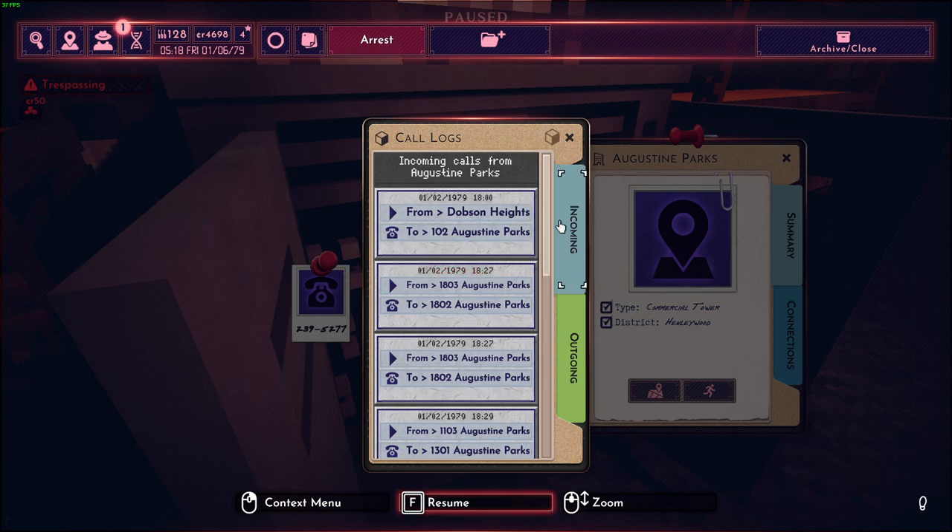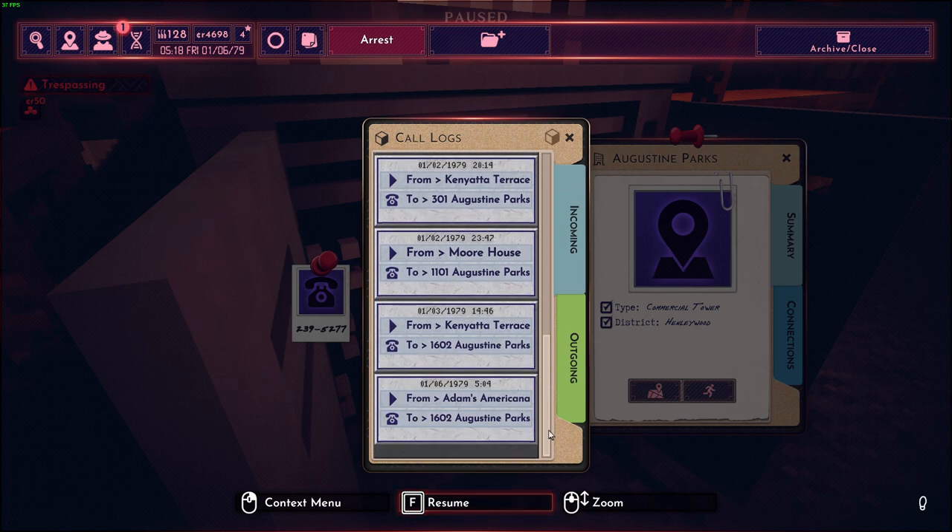Now we need to check for incoming calls. There it is — that's my call. It came from Adams Americana and it went to 1602 Augustine Parks. And this is how you find the apartment.